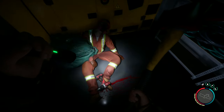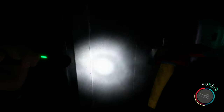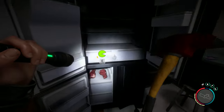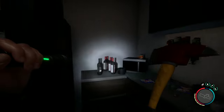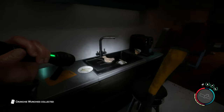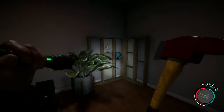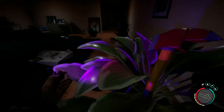Then we go back to the room I just saw. You can pick up some of the stuff — there's some meat in the fridge and some stuff you can eat. There's also a little doll of Virginia. I'm just using the lighter so I don't waste my batteries or my torch.